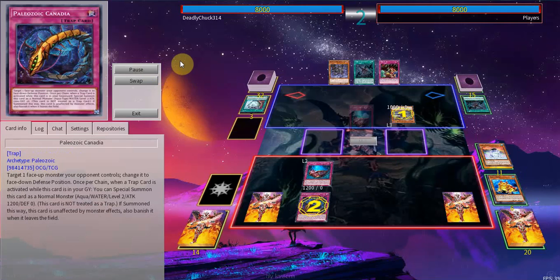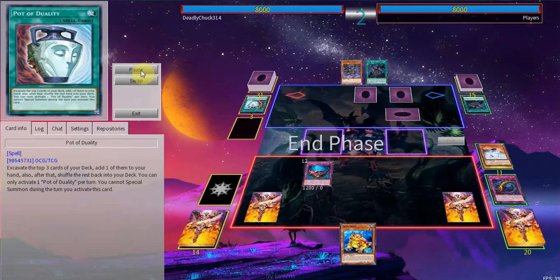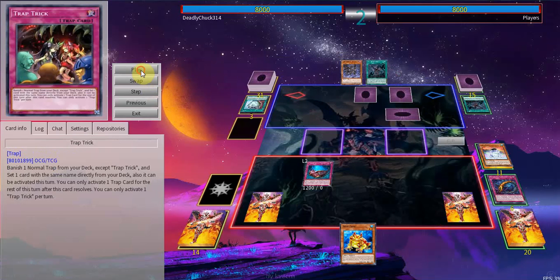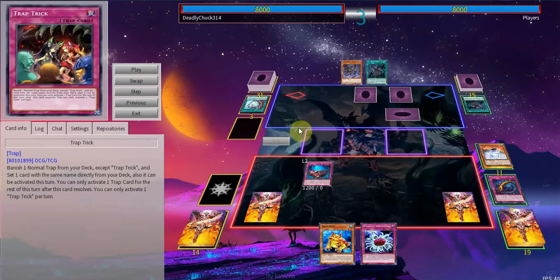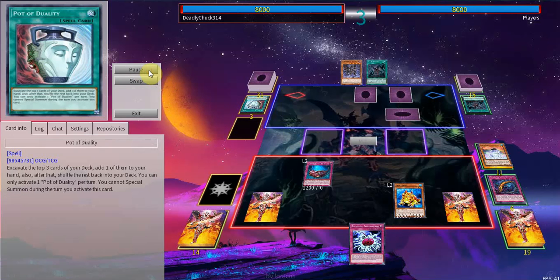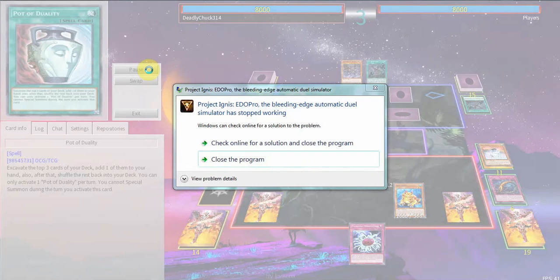He uses Pot of Duality grabbing a copy of Lilith. He activates Layer of Darkness to tribute my Toad, but I just activate Canadia. This will also trigger my Ronintoadin in the graveyard to summon itself. He sets Dogmatika Punishment by revealing three copies, and then Toad's graveyard effect triggers, adding Swap Frog back to my hand. He sets a Trap Trick, giving him access to everything, and passes.